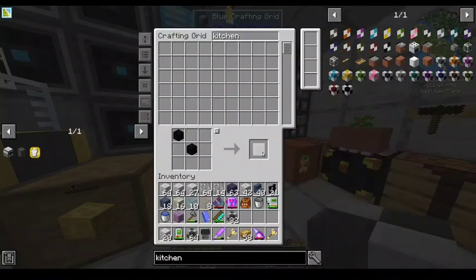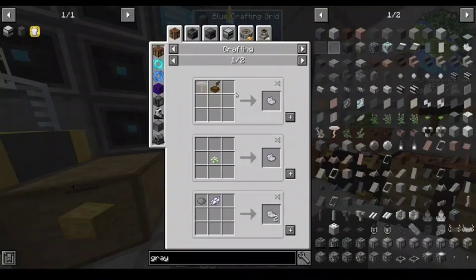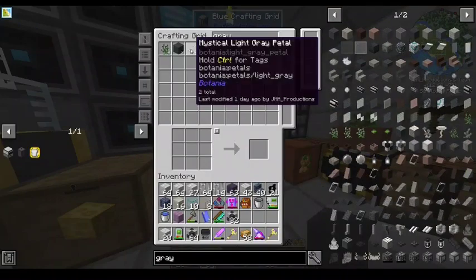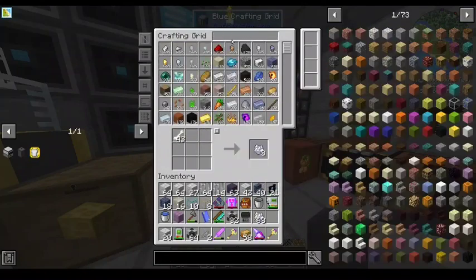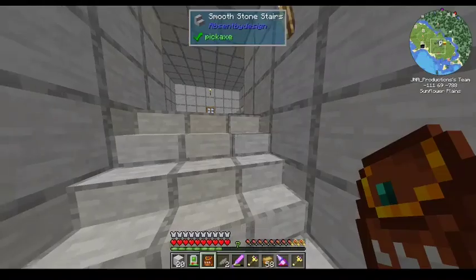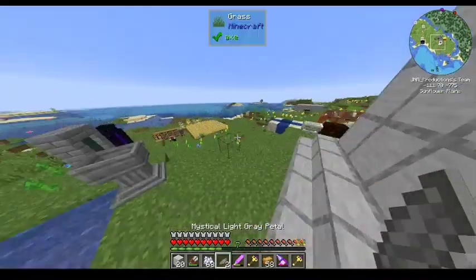There's plenty of that. Let me check what kind of gray dye I have — I've got a little bit of gray dye. Light gray comes from mystical light gray petals and bone meal. My inventory is filling up, but most of it's structural blocks — those will all get placed. I'm gonna put the iron blocks away for now. We decided to go with obsidian fences instead.